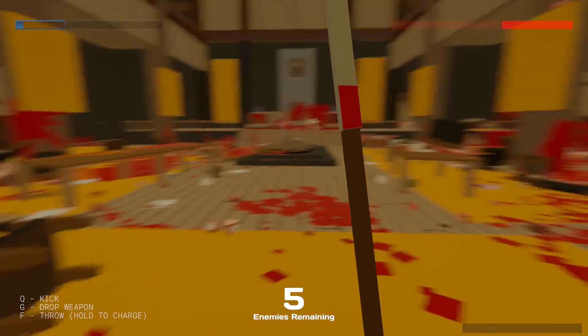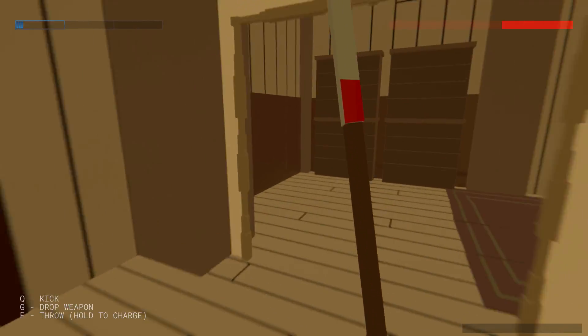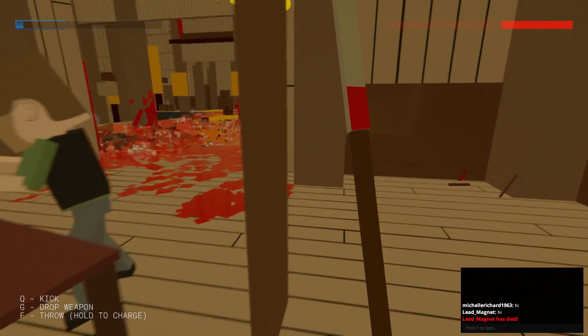Oh, there's five enemies remaining. Well, where could they be? How are our friends doing? Are our friends okay? Oh, there's a room in here. Doesn't look like there's anything in here.